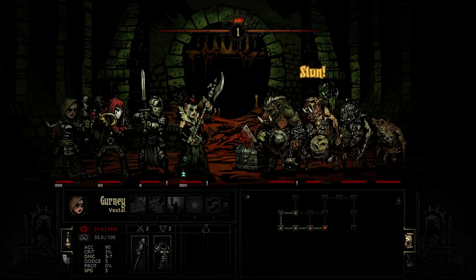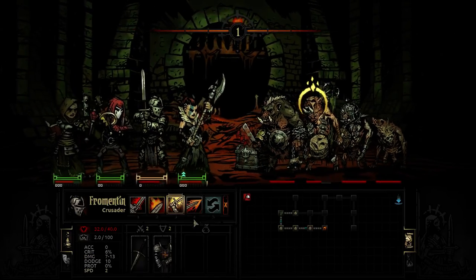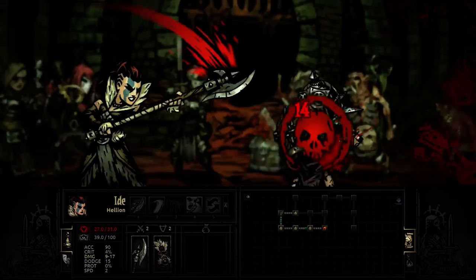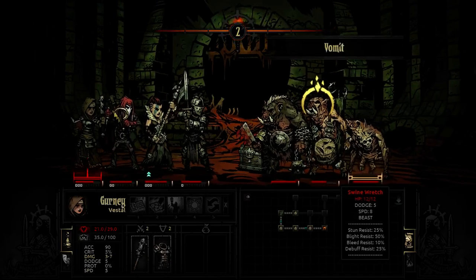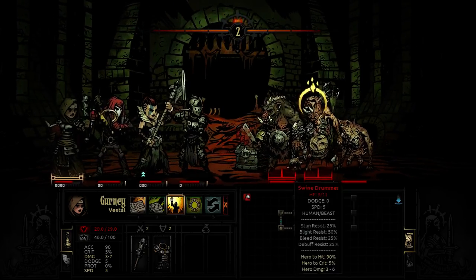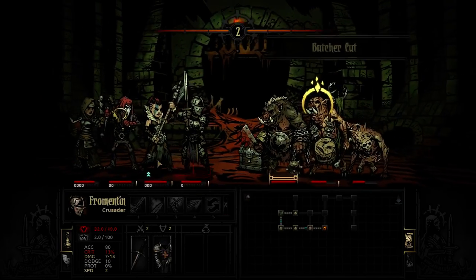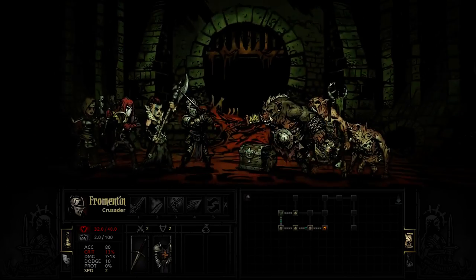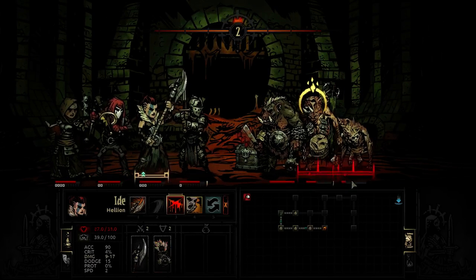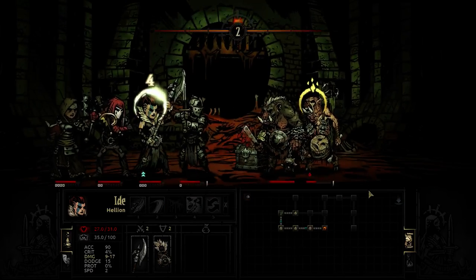Let's try to stun the drummer with some dazzling light. He's stunned. Can one of these guys get to go and attack the pig before the pig goes again? That lance just cannot land. Vomit on the priest again. She's already stunned this guy. I'll hit the pig to try to finish it off - hopefully between that and if it bleeds, we'll finish off the pig. The pig is not quite gonna die, so I'll kill that pig. Time to finish off the drummer.